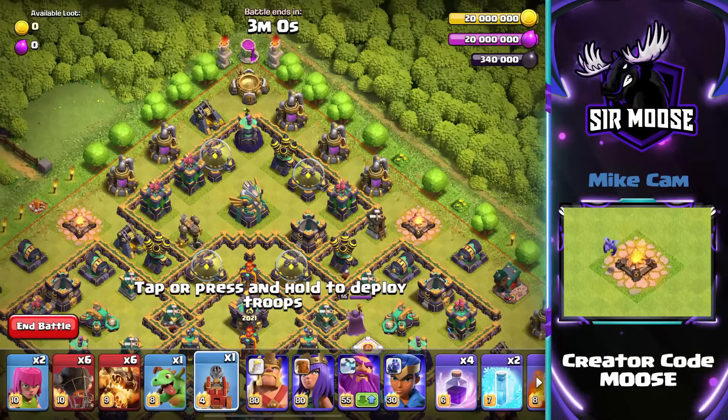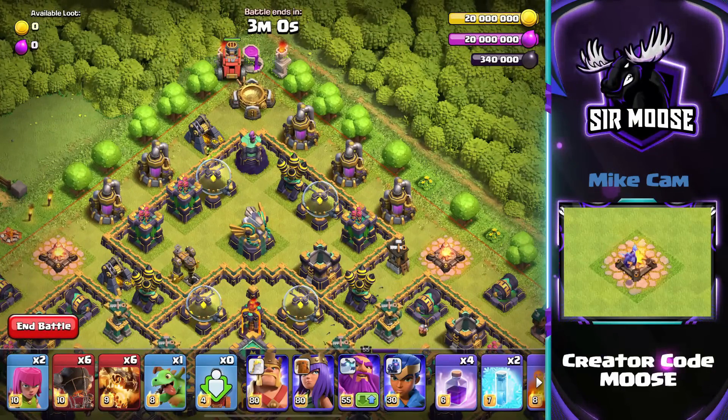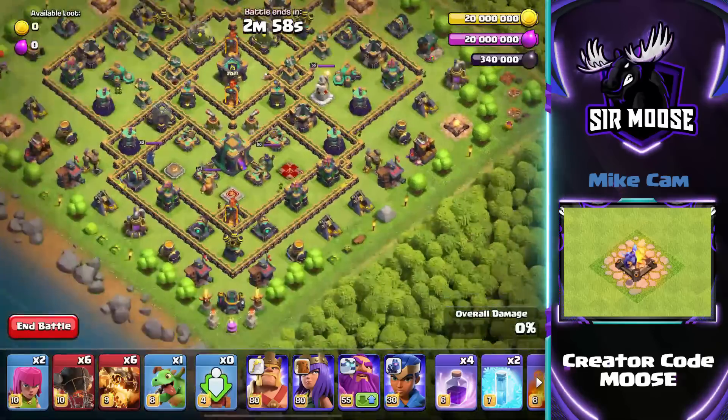First of all, deploy the Flame Flinger above the Spell Factory at the top of the map. You can forget about it now — goodbye Flame Flinger.